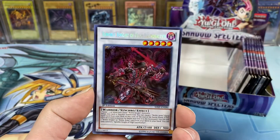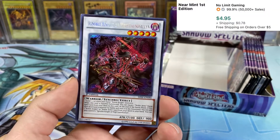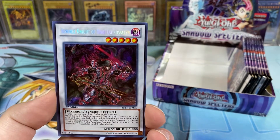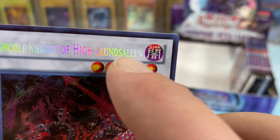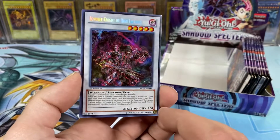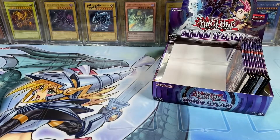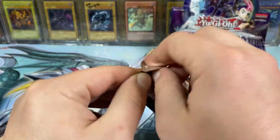Bujingi Raven and... woah! Ignoble Knight of High Launcelot — that's a lot of letters. It's kind of like half missing the letters in the stamp. That's pretty cool. Secret Rare! So it's just like hit after hit on the left side of the box.